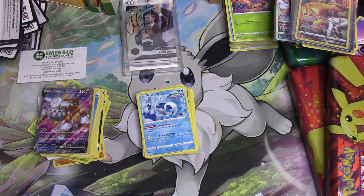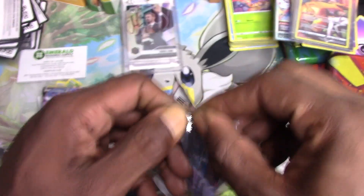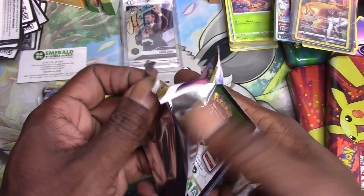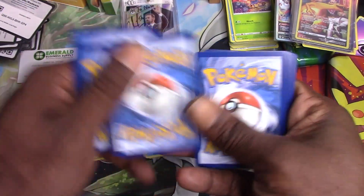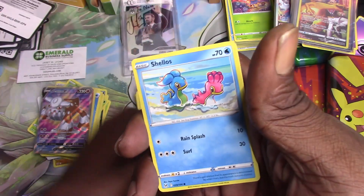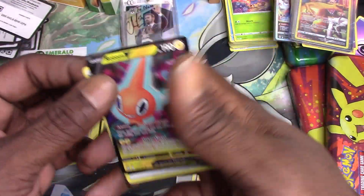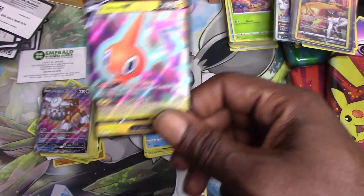Oh actually — audible last pack magic! Got a Lost Origins free one pack I bought at Wawa. One, two, three — Miss Fortune Sisters, Machamp, Arcphone, Clefairy, Shuppet, Shellos, Growlithe, Ducklett, Machop reverse holo — and let's go, a Radham V! And that'll end the video — like, comment, subscribe guys, it's the real deal, let's go!